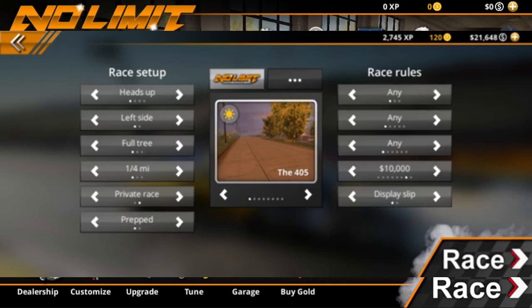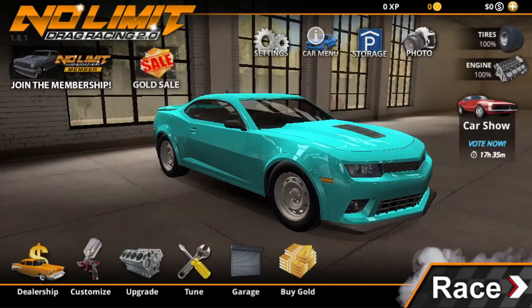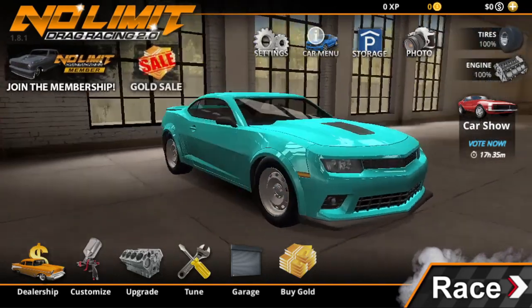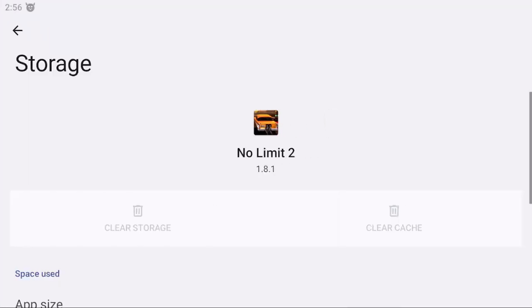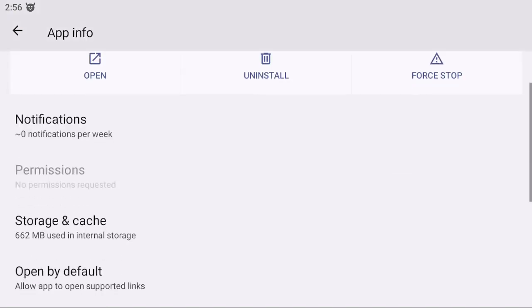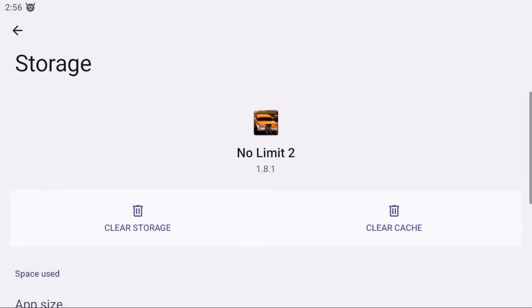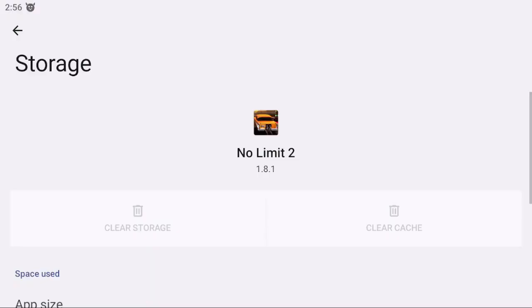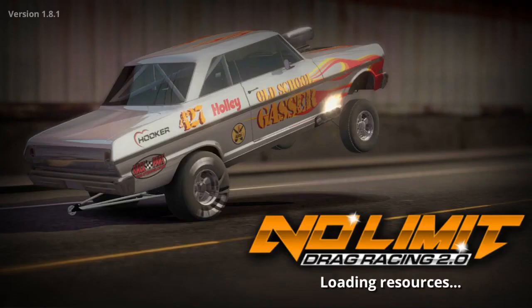Now I'll go ahead and show you what to do with the other account. Once you've finished that, this account will now have $0. The way you guys can just reset this is you can come over here to your settings, go to app info, and then find No Limit 2. Go to the storage, then clear storage is all you have to do, and click OK. Then open up No Limit and you'll basically have been reset and you'll have $40,000 and no car.